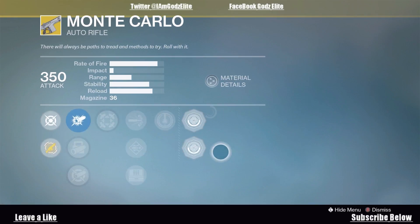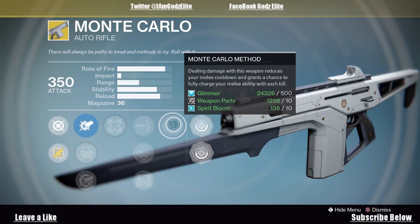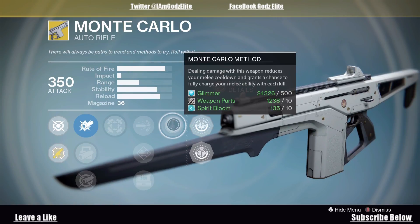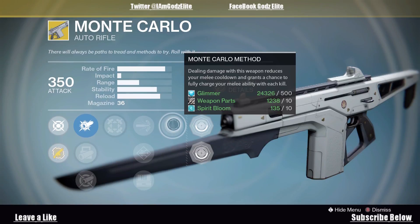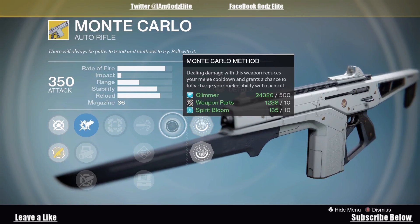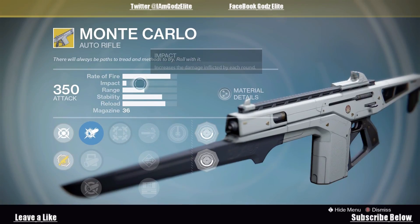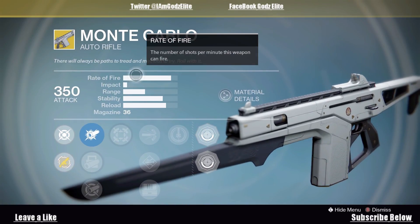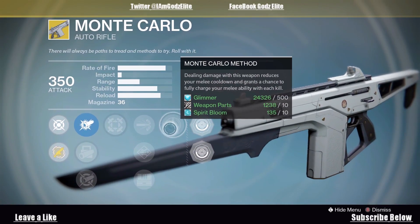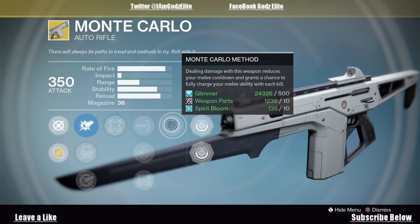Moving on — the Monte Carlo. I like this gun decently, it's not my favorite. Basically the Monte Carlo perk: dealing damage with this weapon reduces your melee cooldown and grants a chance to fully charge your melee ability with each kill. This was really good back in the Challenge of Elders days, and it's still good during Crucible if you want to keep your melee going — maybe if you've got a shotgun combo going as well for close quarters. It's got decent range, not a lot of impact, but a high fire rate. High caliber plus this, or you can put extra ammo on — those two together is really good. If you want to go with a shotgun combo and keep close quarters with people and keep that melee up.